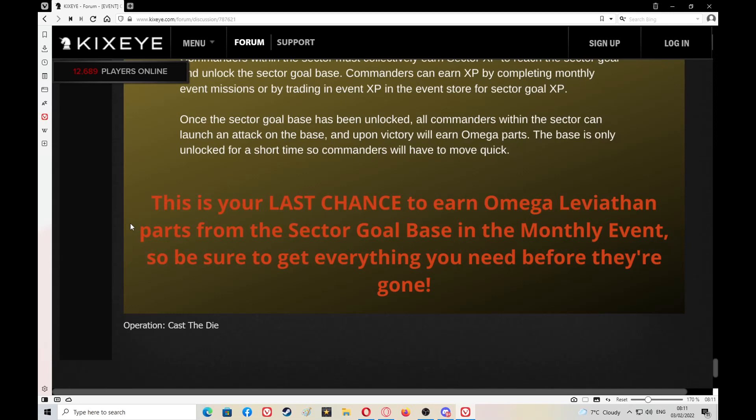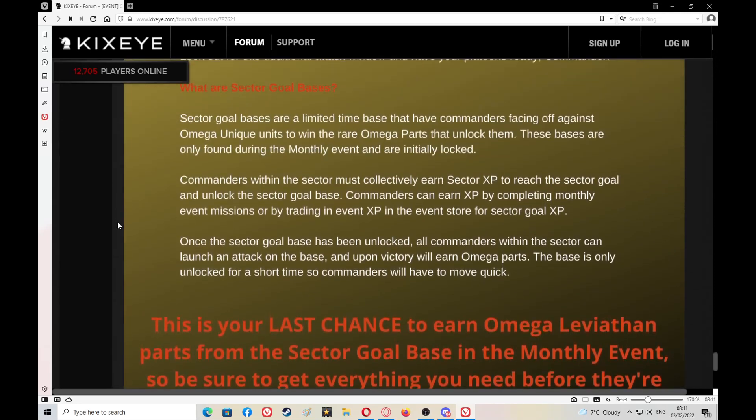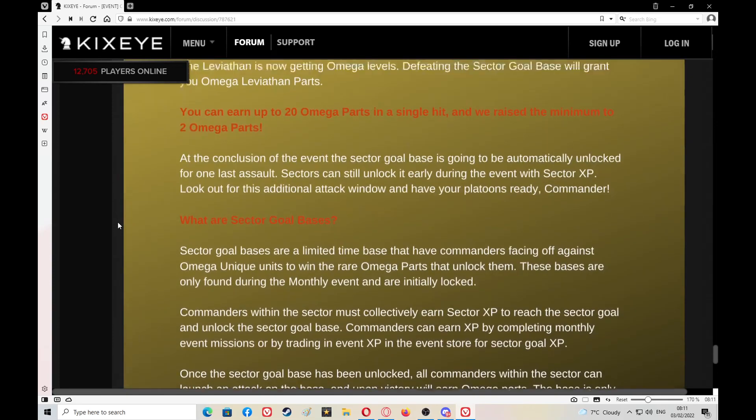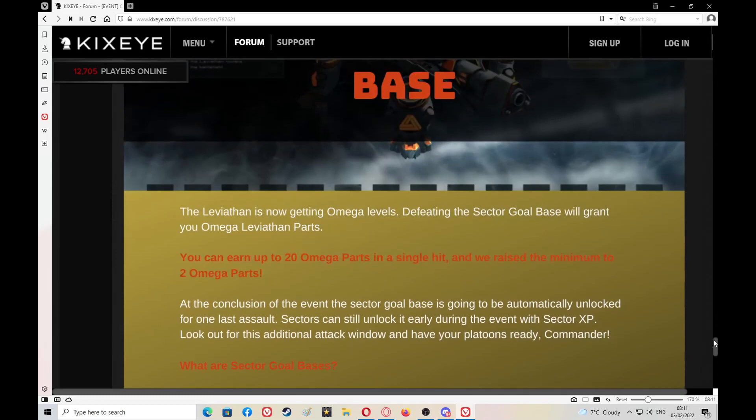Maybe they've run out of ideas for the Leviathan. I think it could have done with something like drone spawning either side of it — air superiority drones — that would have been great tech for that slow-moving unit. But it looks like Kixeye has given up on the Leviathan and is ready to move on to the next fighter company. We should see some tech for that hopefully in the next event.